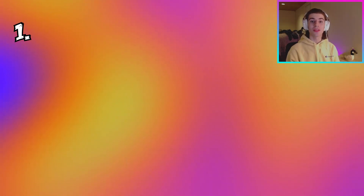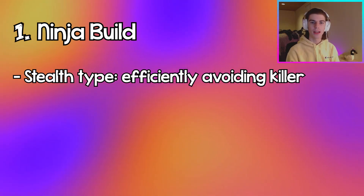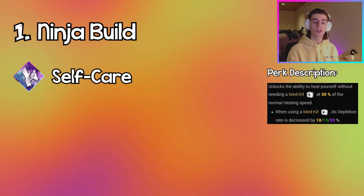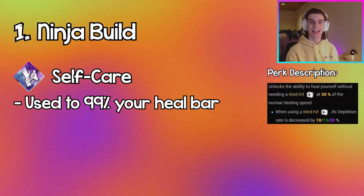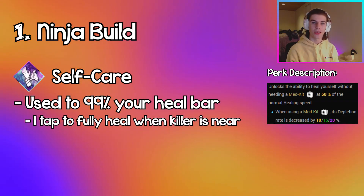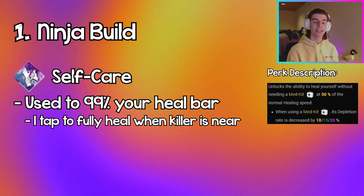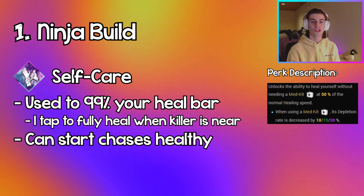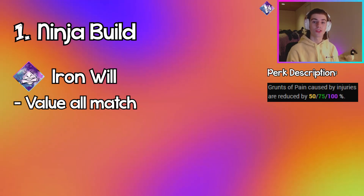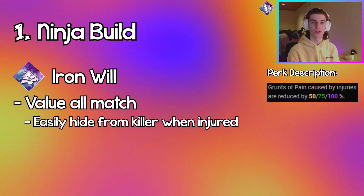Coming in at number one, we have the Ninja build. This build focuses on efficiently avoiding and hiding from the killer. The four perks are Self-Care, Iron Will, Resilience, and Spine Chill. With Self-Care, whenever you're injured, you can 99 your heal progress so you're literally one second away from being healed. So if you see the killer coming at you, you can quickly self-care for one second, heal up to the healthy state, and be able to take two hits. With Iron Will, since you're focusing on staying injured as long as possible throughout the trial, it's really useful for hiding from the killer and not making any noise when injured.